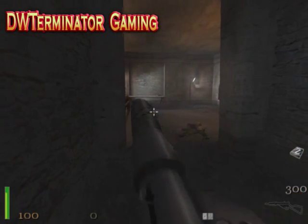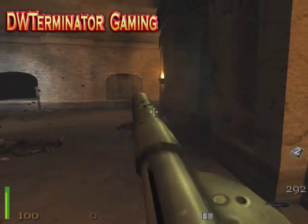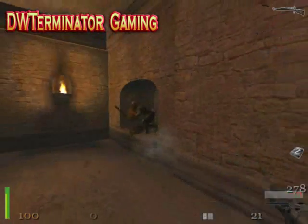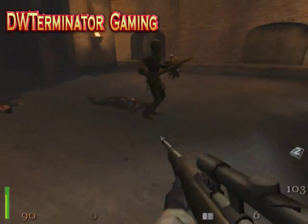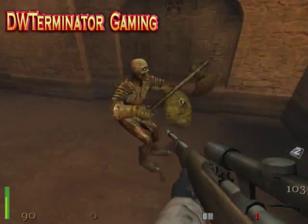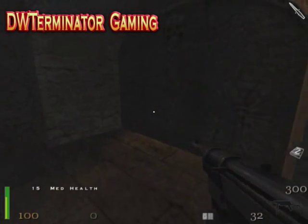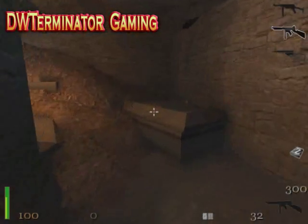Enemies! This is a bad location to be using this gun, but it's pretty much the gun that does the most damage that we can do at the moment. There'd be stuff back here. Does that mean there'd be stuff over here, too? Nope. Just a way out, basically.